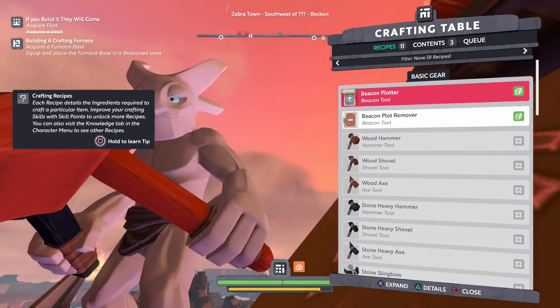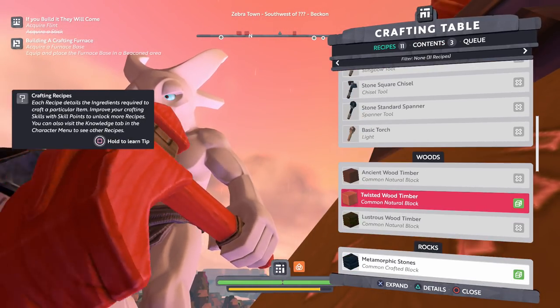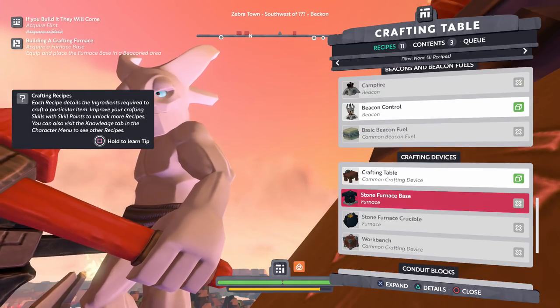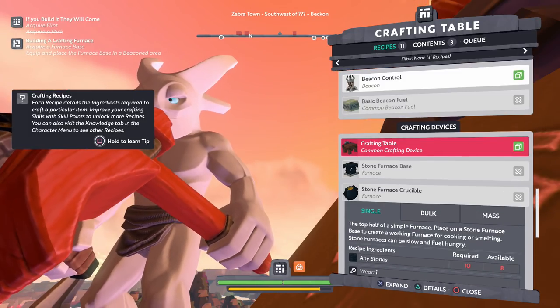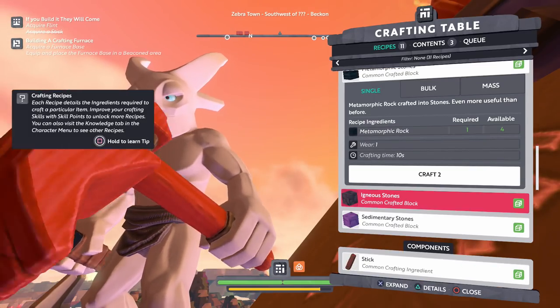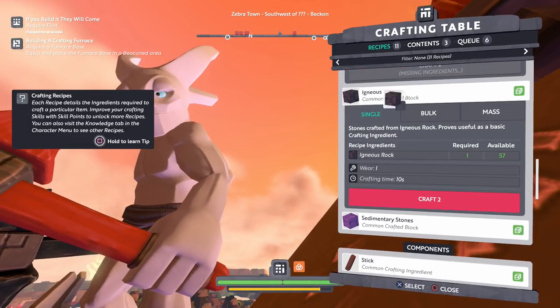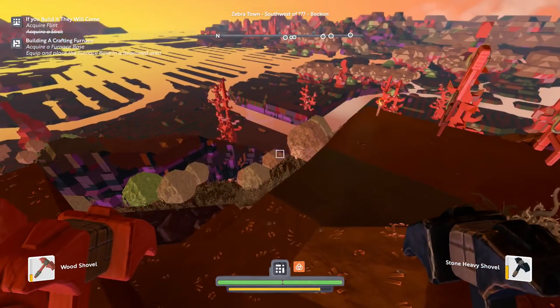I don't think I have it, so let's press square to interact. Taking a look at our recipes, I should have beacon control furnace base. What do I need for this? Any stones? Well, I do have stones — I just gotta make them then. So let's make a couple of those. Making four of those. I have a lot of igneous stones. My queue is full now, so I'm gonna let my queue do its thing.